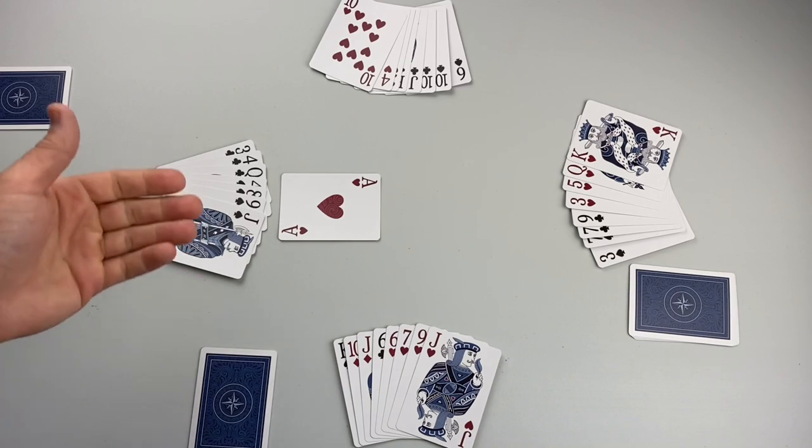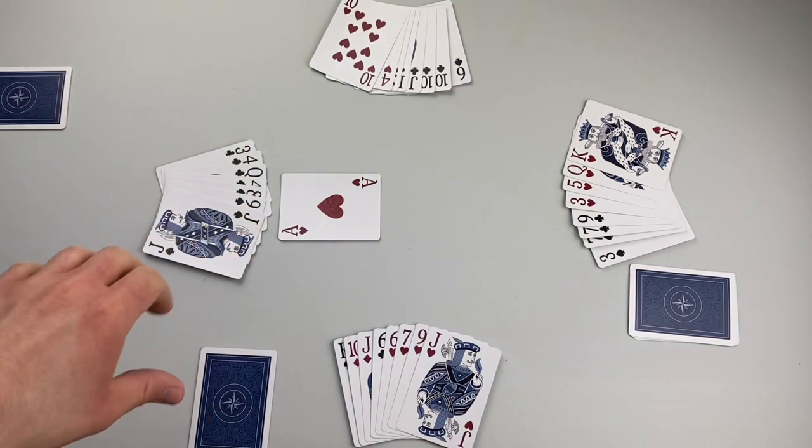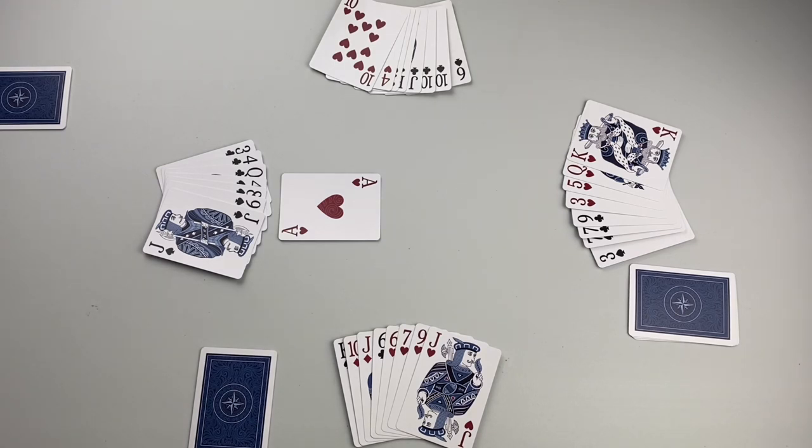The trick winner leads, players must follow suit if they can or else play any card. Play like this continues until the final trick has been collected. At that point, it's time to tally up the score.